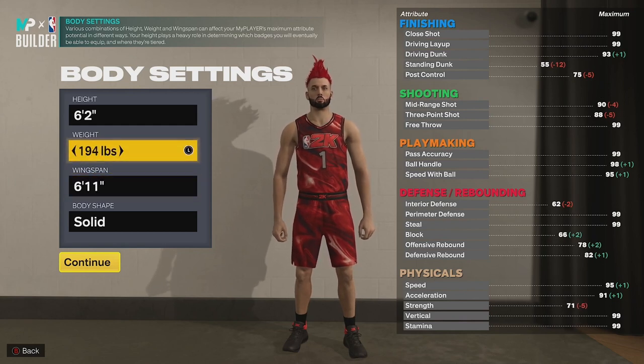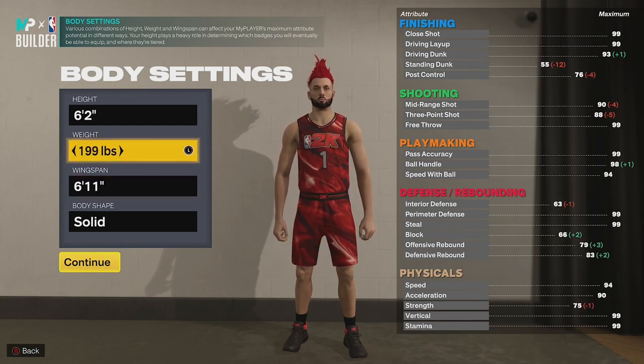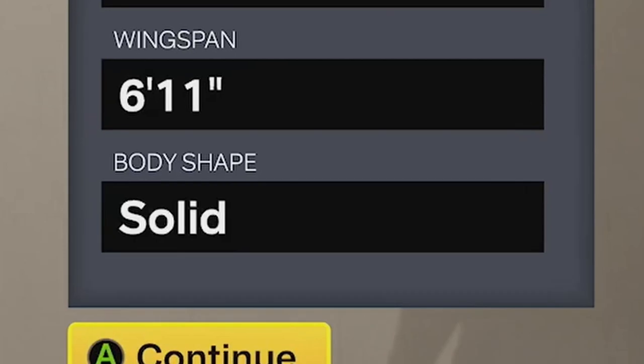I went 6'2". Weight is going to be 199 because we want 90 acceleration - I couldn't get any higher than that, so we might as well be as heavy as possible for that acceleration. Our wingspan is going to be max because we don't need any more shooting than what you have at max wingspan anyway, and it doesn't hurt us in any other way.